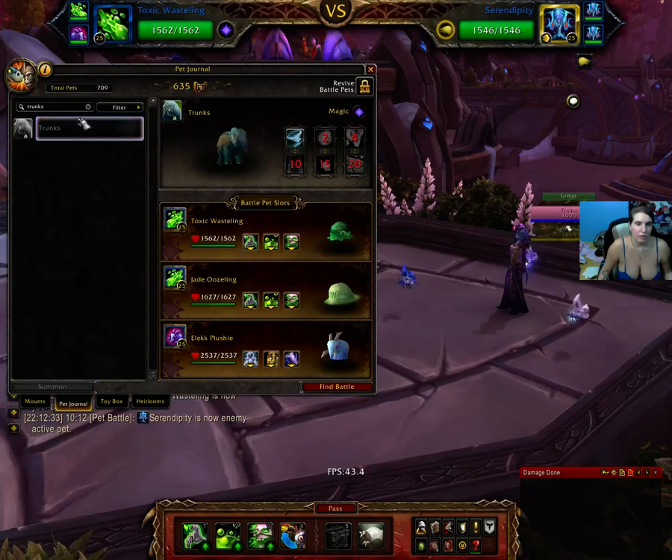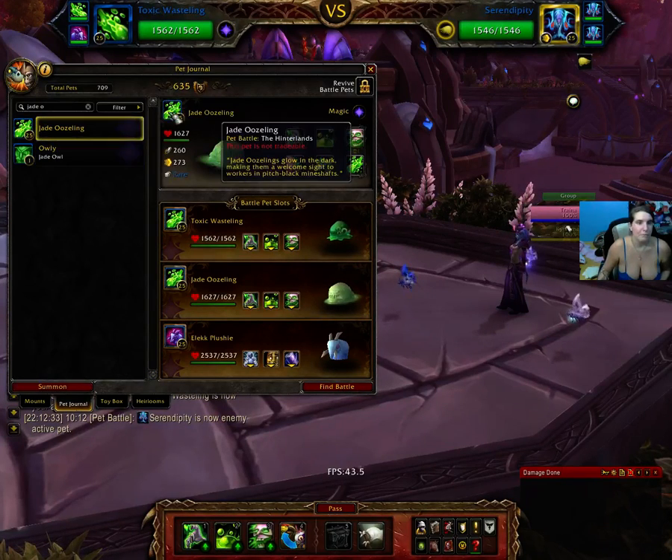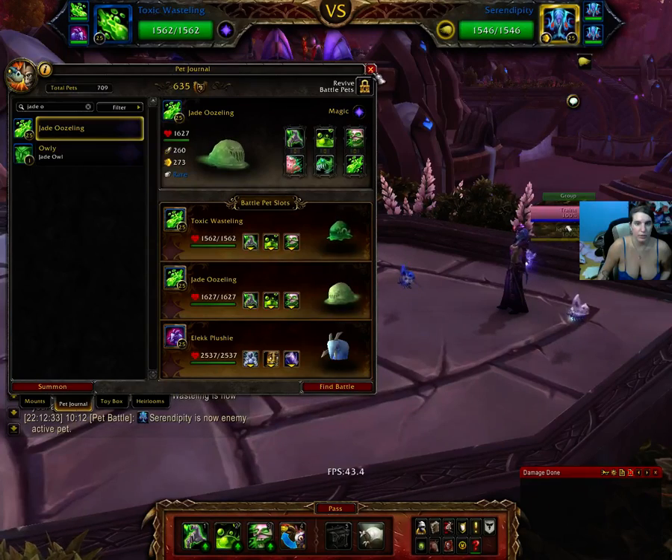And our next pet is Jade Ooze Leng, which can be found in the Hinterlands. There is a cave filled with them. Use the same things: Ooze Touch, Corrosion, and Expunge.